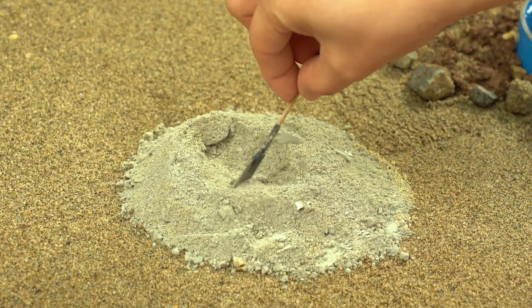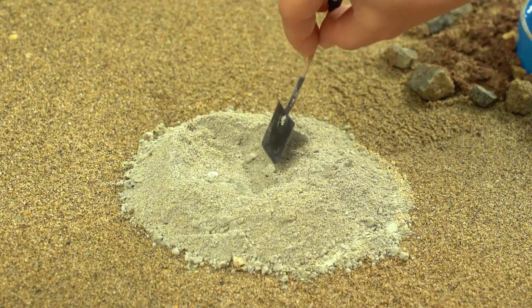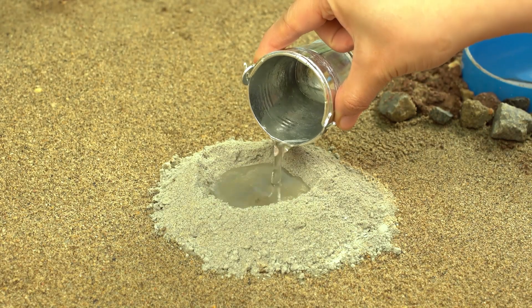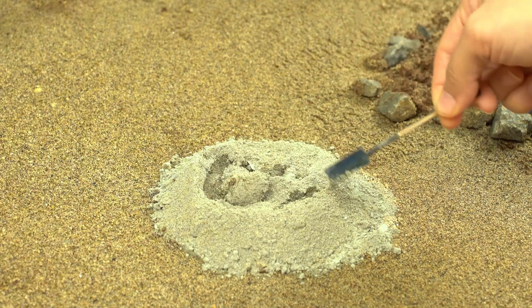And now, guess what we do next? That's right, we make a little hole in the middle. Any idea why? Bingo — it's so we can pour in water. Then we mix everything up and it turns into a sticky glue-like paste. Kind of like making slime, huh?